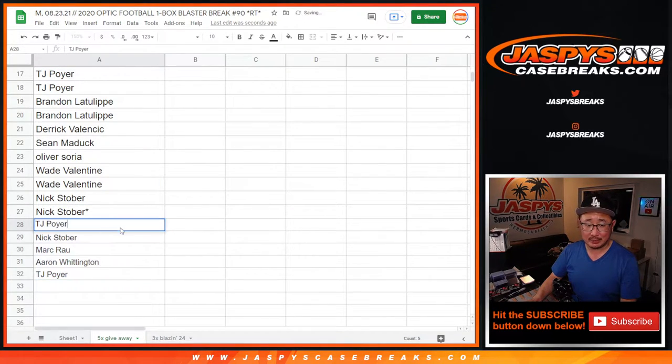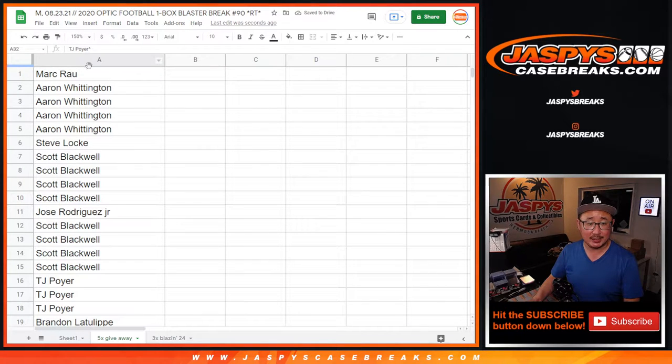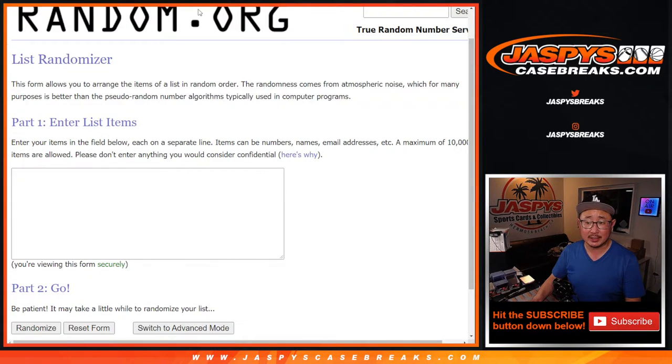Which means we'll put the little rooftop next to your name so you know you won those spots. See if those are lucky spots or not. Now you've got extra chances to not only get whatever comes out of this box, but more importantly, extra chances to get Blazin' 24 hit pack spots. So now let's do the break itself.